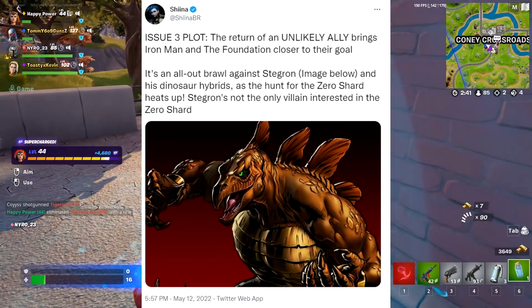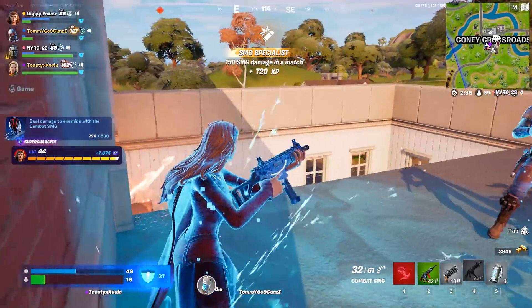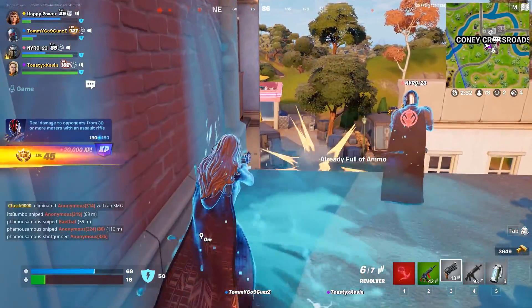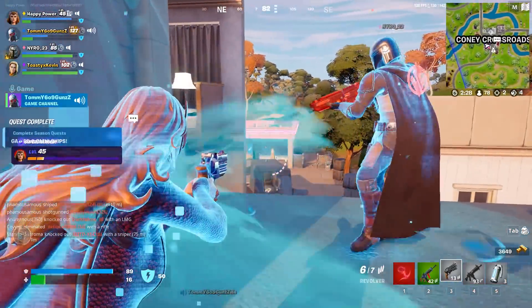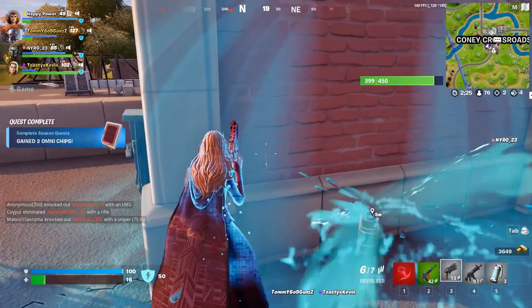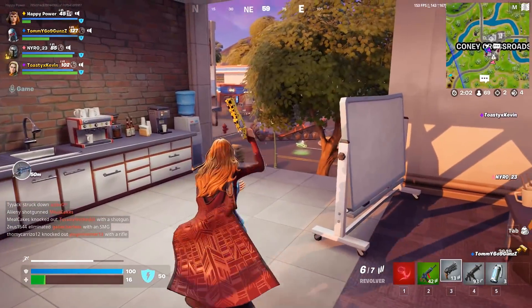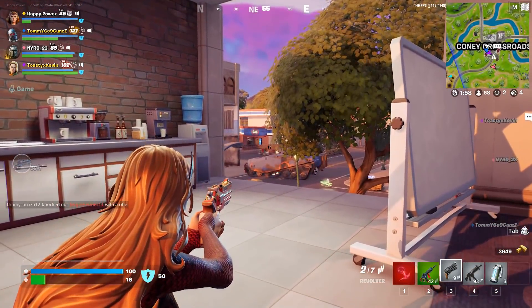Stigron's not the only villain interested in the Zero Shard. We can note that this might realistically be the first look at another Fortnite character coming soon, as according to Donald Mustard, most of the characters inside the comic books coincide with the Fortnite universe. So we could also be seeing Stigron in Fortnite by the end of Chapter 3 Season 2 — something to look forward to, possibly over on Tuesday.